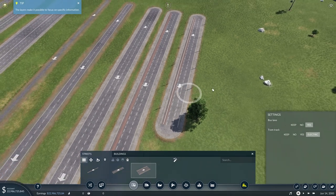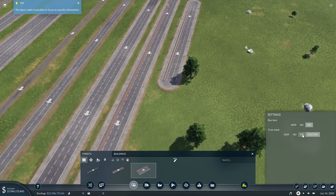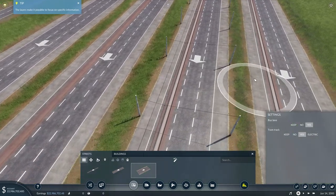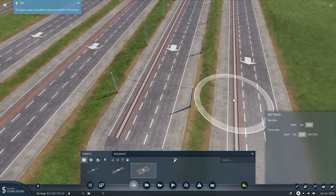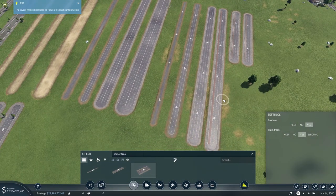If I want to keep the bus lane and also add a tram track with electric catenary, I can bring that down - there we have a three-lane highway with a bus lane and tram track. Two lanes prioritized for traffic, one lane for buses and trams. I can also do it without electric - tram track yes but not electric, so a bus lane and tram lane but no catenary. Lovely flexibility in the roadworks.